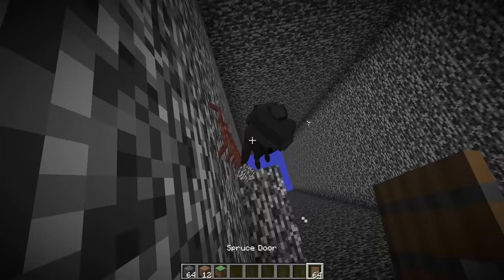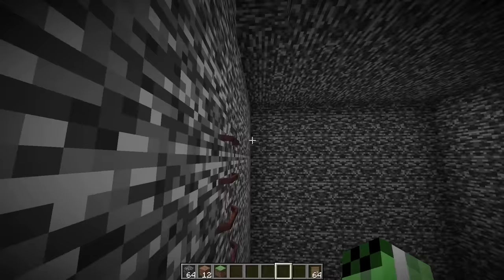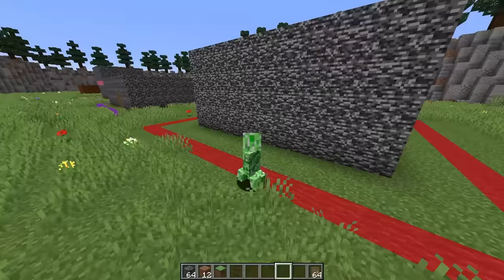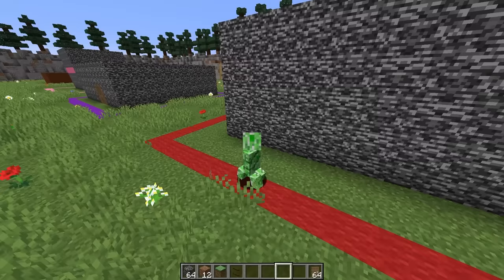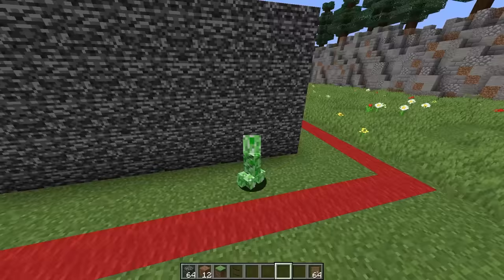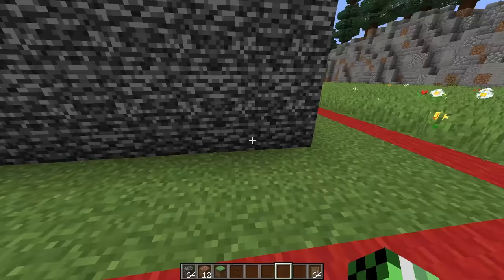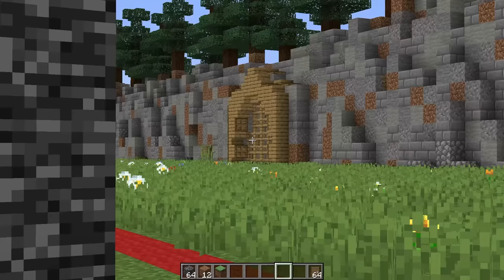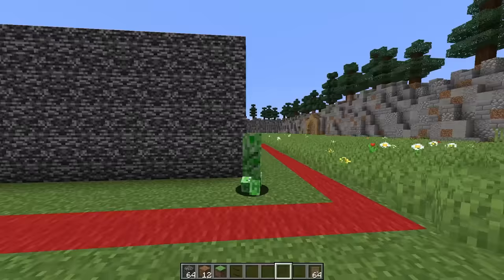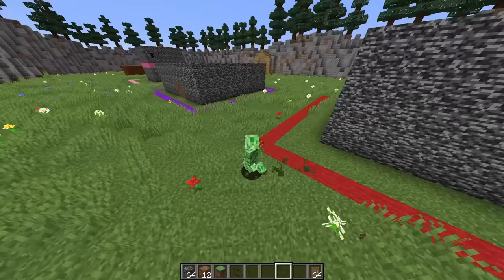That worked so perfectly! I gotta get out of here, he's gonna see me. What happened to Speaker Man? I was building an underground bunker and there was a giant creeper that came and exploded. A creeper? The round hasn't actually started yet. Mobs aren't supposed to spawn so you must be imagining things - the gate is literally closed. Why would I imagine a creeper blowing me up and tossing me into the void?